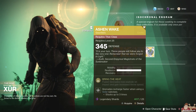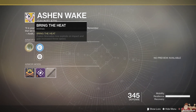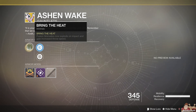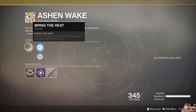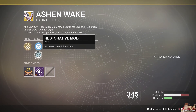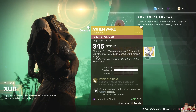Then we have the new exotic for the Titan, Ashen Wake. Its primary perk is Bring the Heat — fusion grenades now explode on impact and gain increased throw speed. I don't ever use fusion grenades, so that's going to have to be a pass on this one. But if you're into using fusion grenades on your Titan, there you go, I would get that.